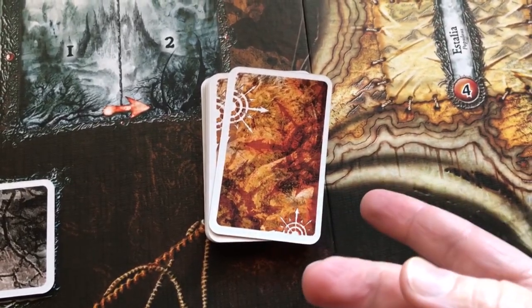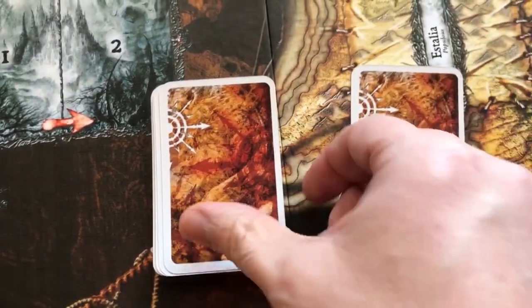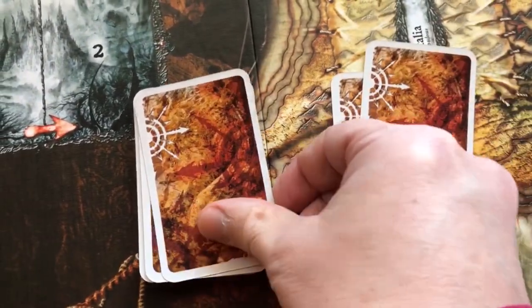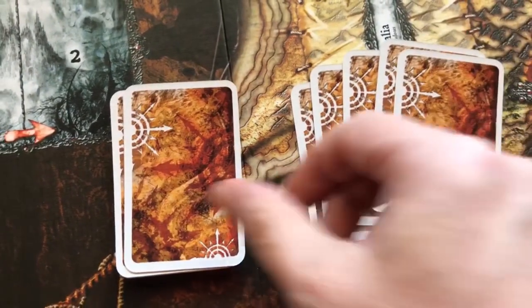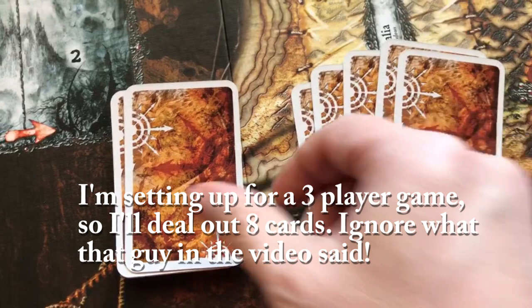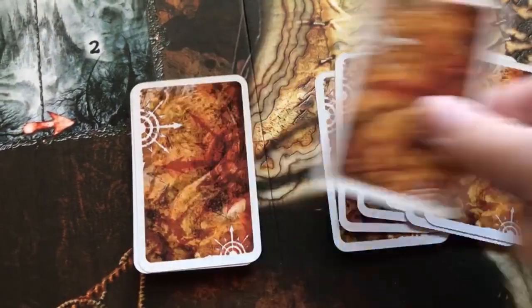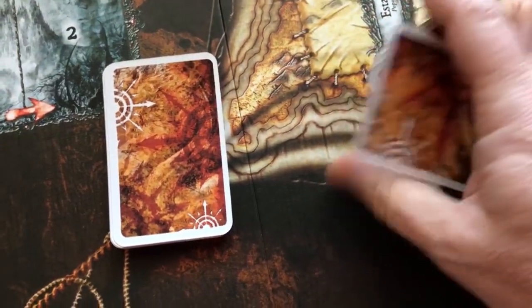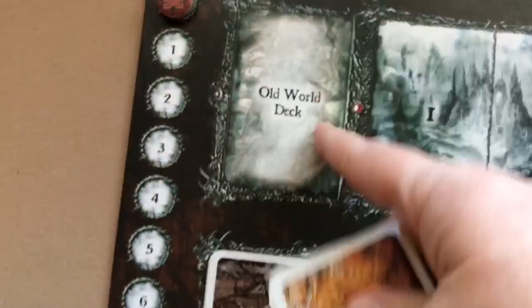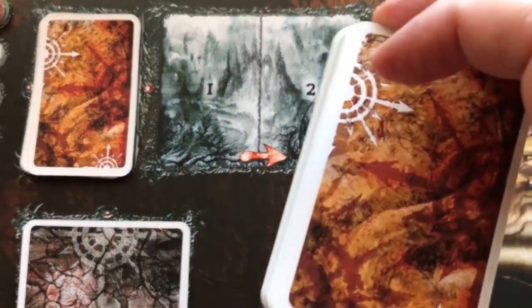Deal out cards into a stack depending on the number of players: seven cards for a four-player game and eight cards for a three-player game. Those will form your Old World deck, which you put here on the board where it says Old World deck. The rest of your Old World cards will not be used, so you can put them back in the box or off to the side.